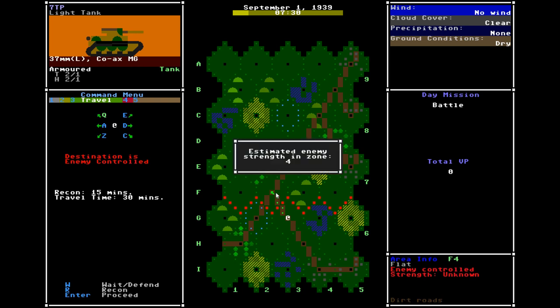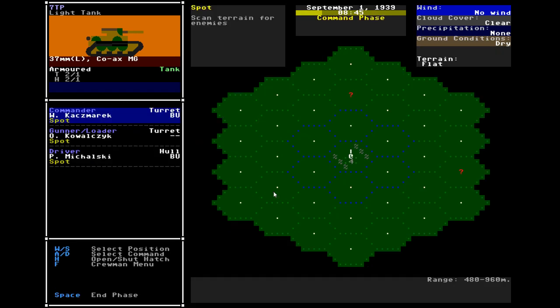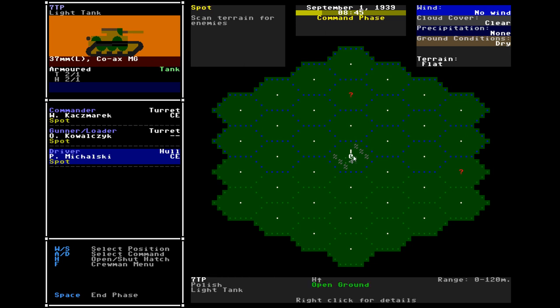Let's look over here and get a sense of what the enemy resistance is like — it's four in both places. I'm going to go along the road into this zone. There's resistance, so it's going to trigger a scenario. Usually my standard strategy approaching a scenario: first thing you do is definitely open up the hatch if you can and try to spot what you're dealing with, because a lot of units you don't need to worry about too much. If you spot something powerful, like an anti-tank gun or a tank, then you can try to go hull down or drop smoke.